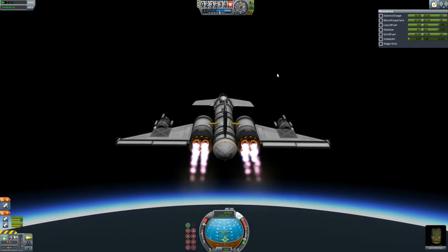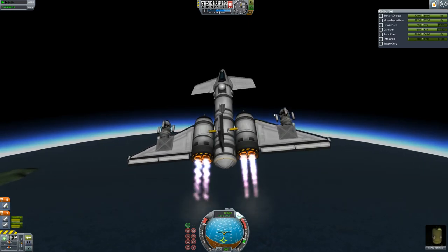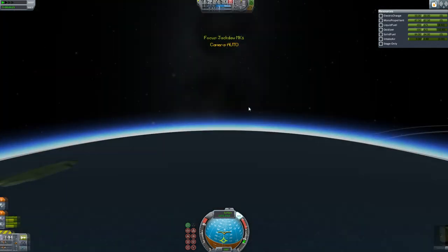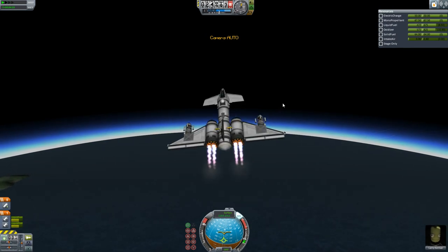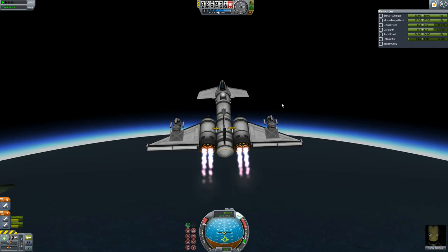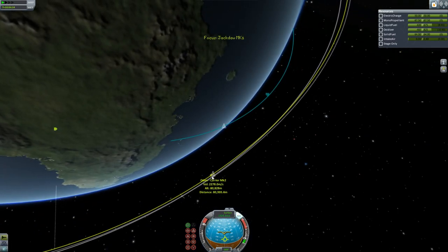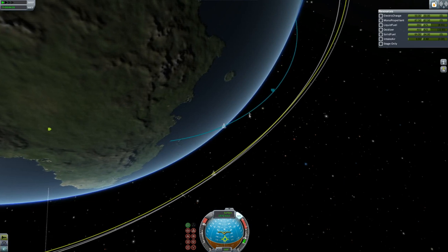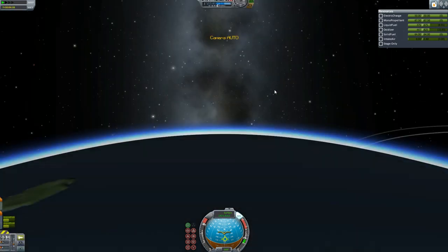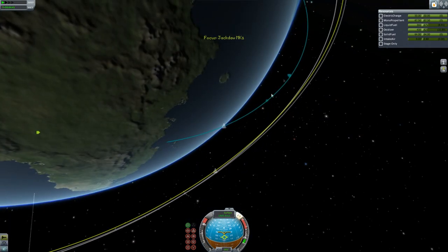I do advise with these engines having an action group to switch over, because they didn't actually switch over at the perfect time. To avoid spinning and flaming out, I would advise assigning an action group to switching from air-breathing to liquid fuel and oxidizer. This is heading for Odin and is a very nice little SSTO, although it does actually carry a lot of fuel — its size belies how much fuel it carries.